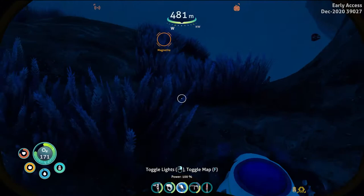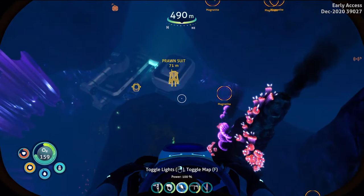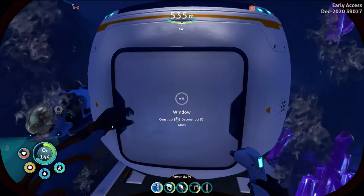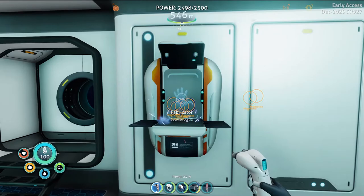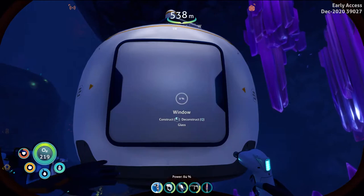Oh, kyanite! Yes — I need to make a modification station so I can make another depth module for my prawn suit. Look how hard this is to see — that's impossible. I need glass — just one glass. Where are you? There we go. Don't know why it's so bright in here. Quickly get the glass out there — we can turn off the scanner room now because I don't really need the magnetite anymore, not for now anyway.